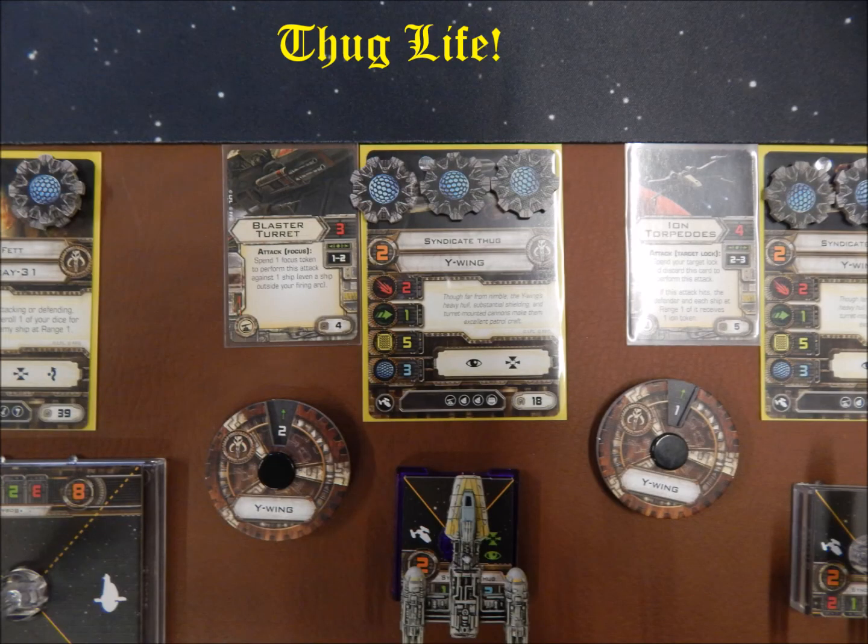Then I've got Thug Life — my Syndicate Thug on a Y-Wing. I gave him a Blaster Turret. The Blaster Turret lets you shoot in any direction as long as you're in Range Band 1 or 2. You have to give up a focus to do it, but I think that's a really valuable tool. Especially considering it has basically eight wounds — this can get in close, take a bunch of damage, and dish out three shots at Range Band 1 or 2.